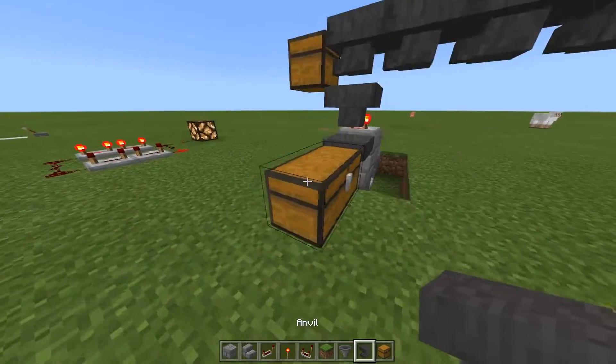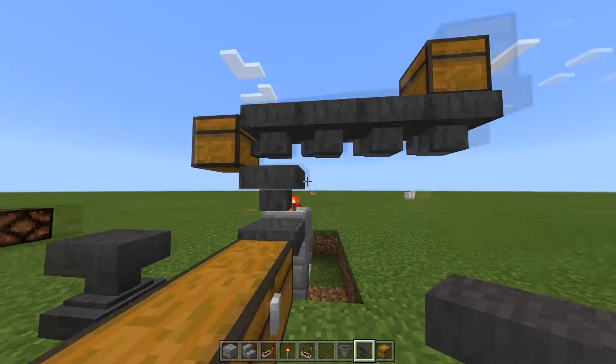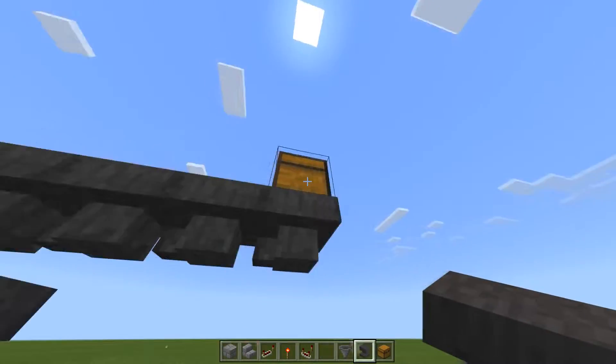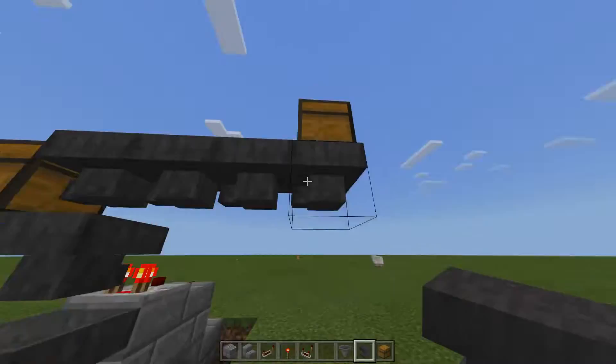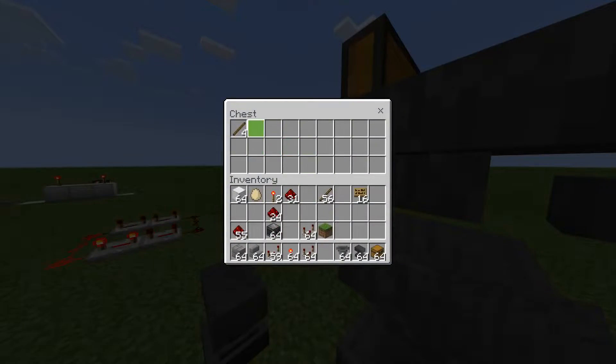What you need to do is take an anvil and rename whatever items you're using — it doesn't matter what the items are, just rename them. Now that they have a unique name, nothing else with that name is ever going to be passing through this. I'm never going to pass through sticks named 'Subscribe Now!' through my system. So now I can throw as many sticks in there as I want and they won't be added to this — they'll go into my junk chest.